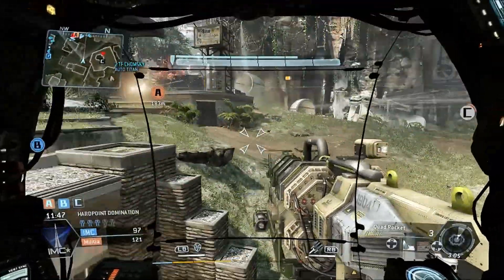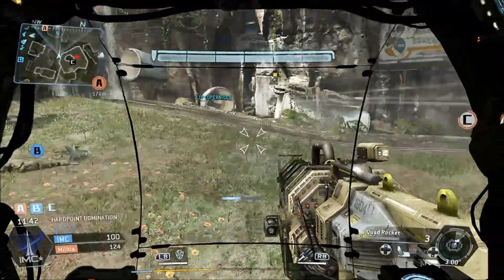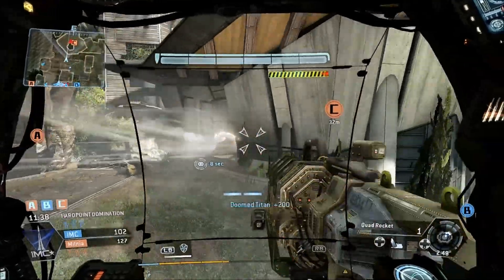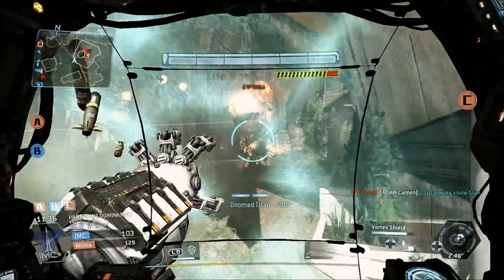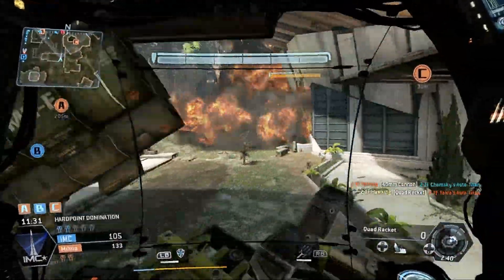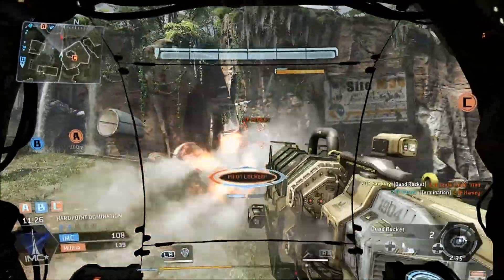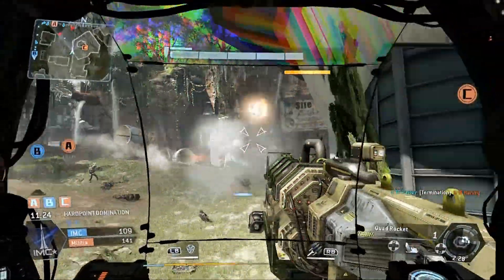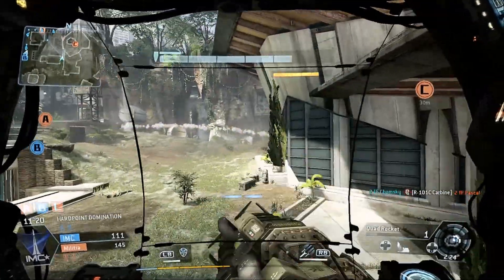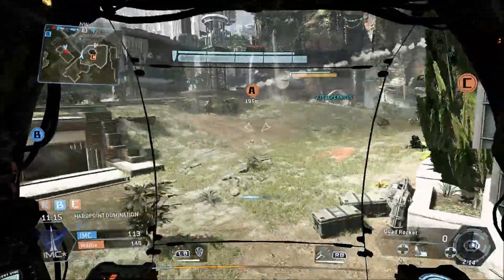Titan vs. Titan fights are slower paced affairs, but they're still quick. You have to dodge a lot - on the Xbox controller, hitting the A button. You've got to move a lot. You're armored, but if I stayed in one spot I got torn to shreds in seconds. You've got to be very aware of your surroundings, because if you get surrounded by multiple Titans, you're basically dead.